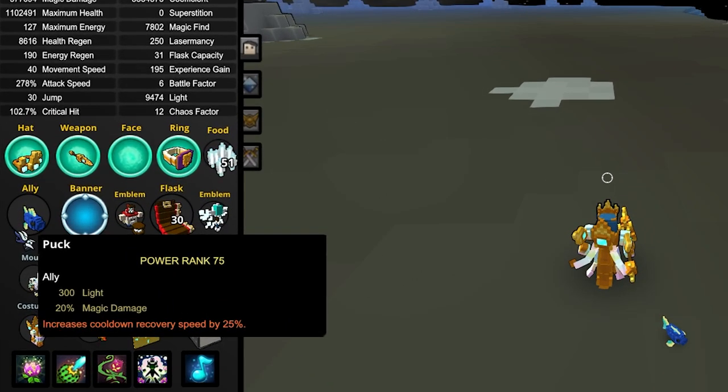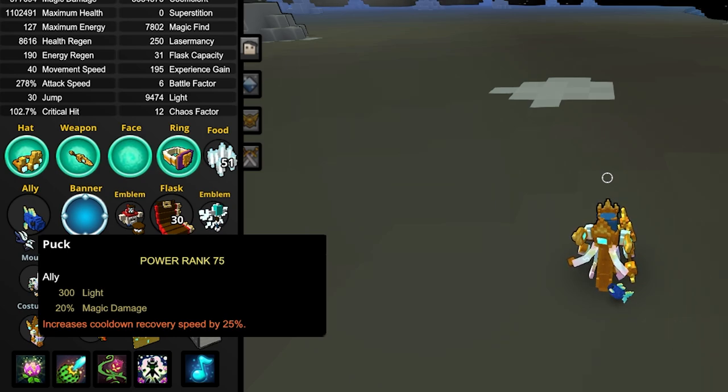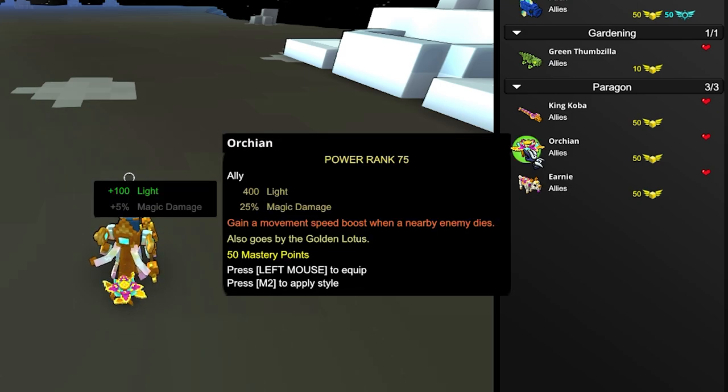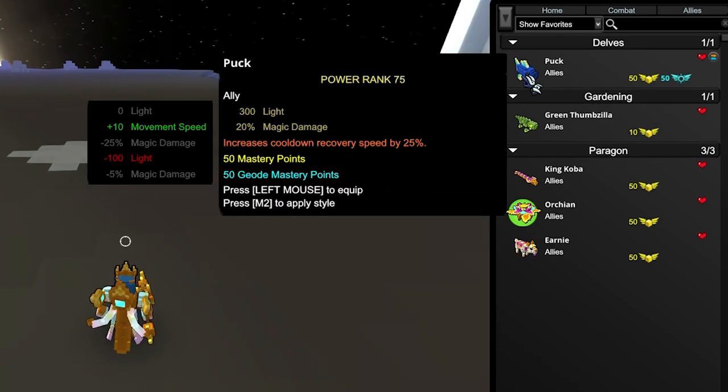The first ally is definitely going to be Puck, which grants you cooldown recovery speed by 25%, 300 light, and 20% magic damage. The other choice, which pretty much just got added into the game, is the Orchin ally. What the Orchin ally actually does is it grants you 100 additional light and 5% more magic damage, as opposed to the Puck ally. But here's the catch: the Orchin ally doesn't allow you to get that same cooldown recovery speed buff that the Puck ally gives.